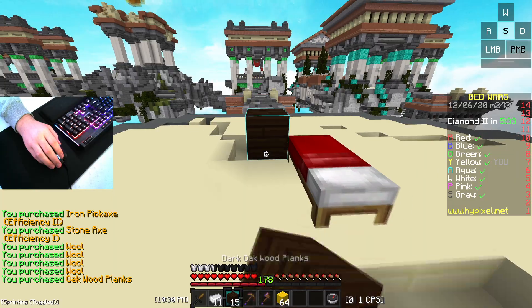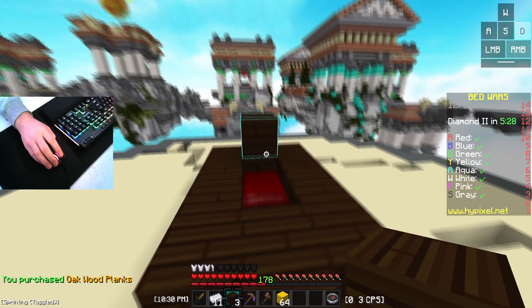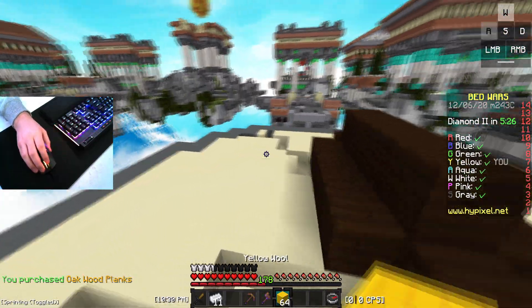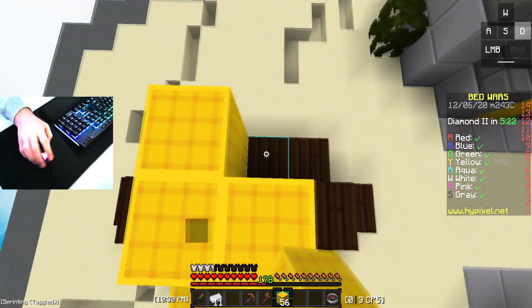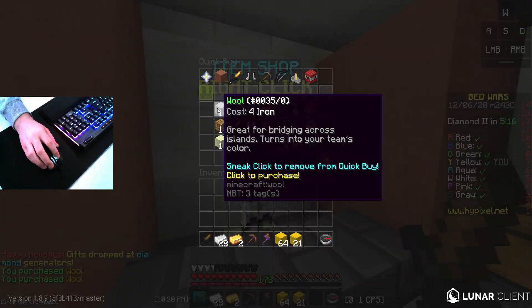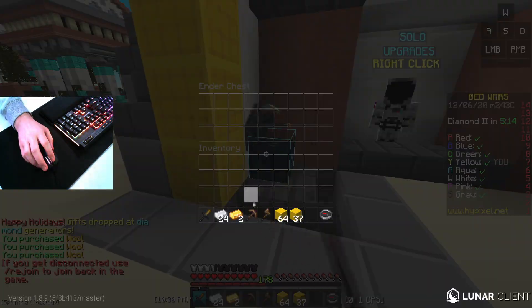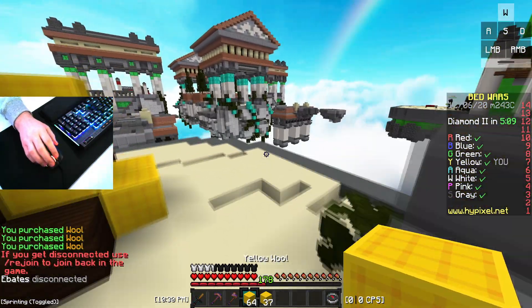Let's just place down our bed defense. I don't know how this is going to go because I'm not the best with aiming with a normal click, if I'm going to be honest. The main thing with normal clicking 12 CPS is you need to be able to bounce the mouse button — you need to make sure you're getting a debounce in there so you can get the double clicks.